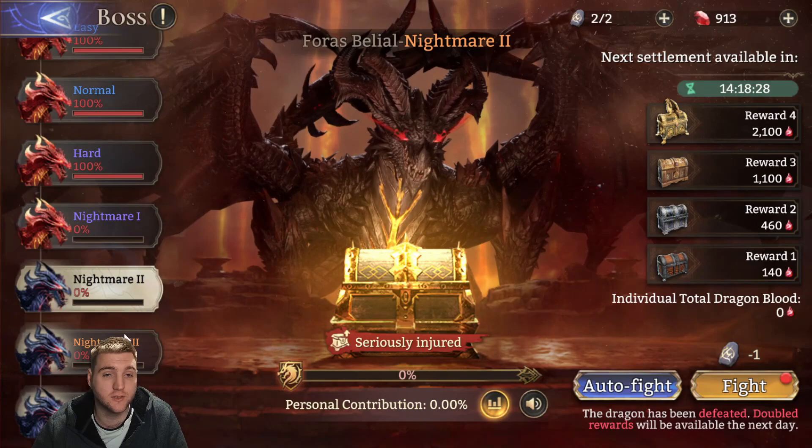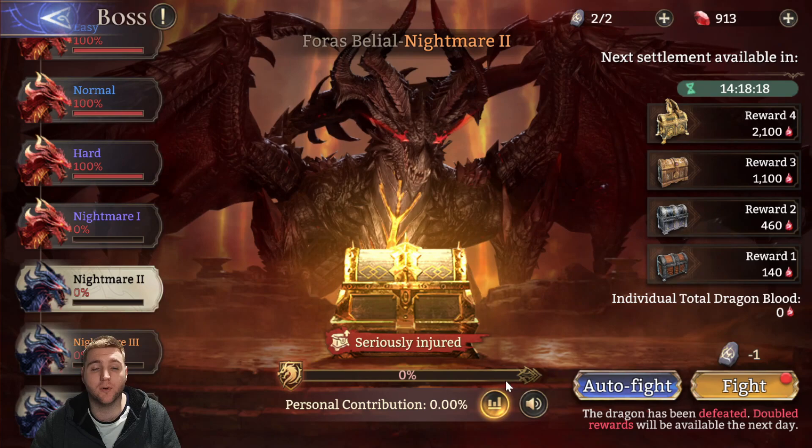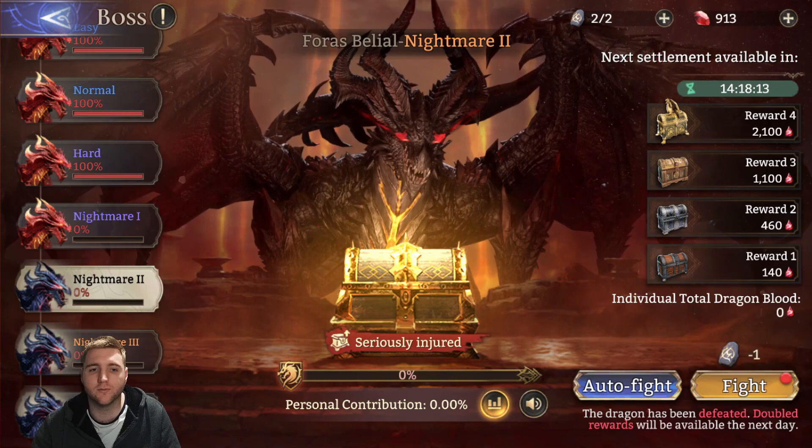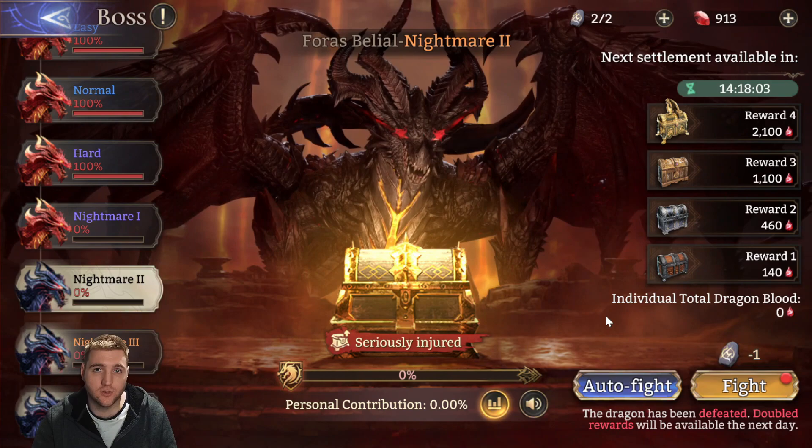You get rewards based on how much damage you do to whatever difficulty dragon you attack. You can attack twice a day and use them on the same dragon if you wish. You will get double rewards or a second chest if your guild kills the boss that day. So for example, if we killed Nightmare 1, 2 and 3, and I attack 2 or 3, I will get a second chest tomorrow morning on reset — the reward comes the next day.